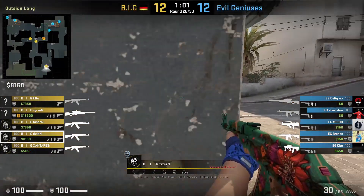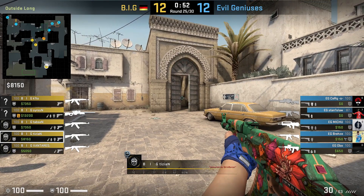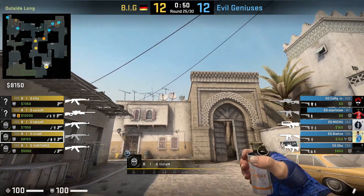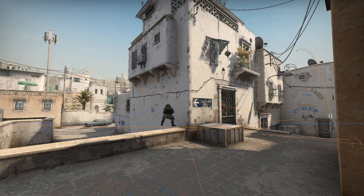Tizian with another way to throw the ledge smoke but from outside long A, where he lines himself with this mark on the wall, aims in the middle of the right ditch, then jump throws. Compared to the Alexa B smoke, this one does give you the one-way, and BIG uses this smoke to split A.